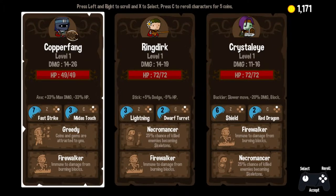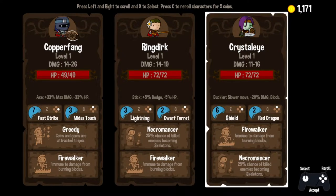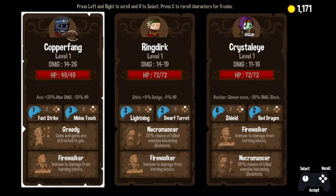So we have got our characters of choice here: Copper Fang, Ring Dirk, and Crystal Eye. What great names. I immediately notice health on characters generally, and I notice that Crystal and Dirk tend to be our better choices here. Good damage on Dirk, Crystal's running on the low end, and Copper Fang, despite having low health, has great high-end damage.